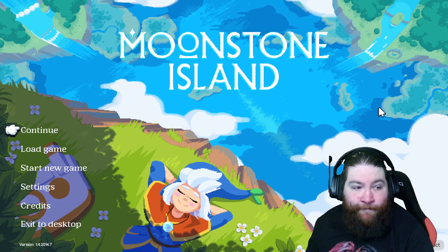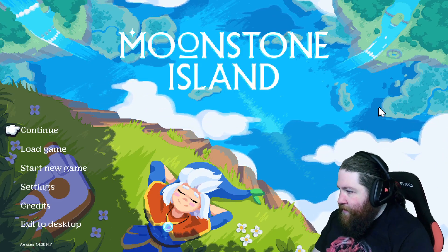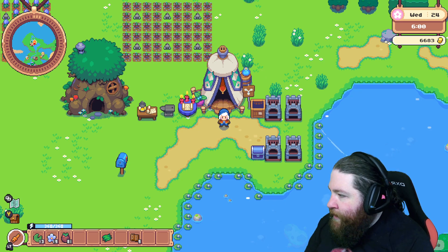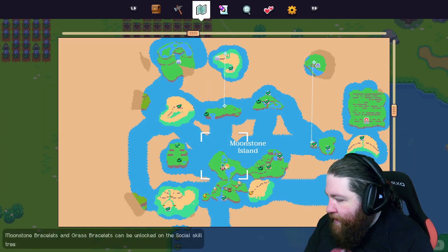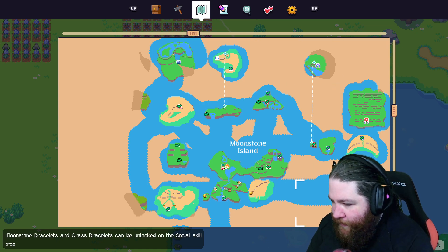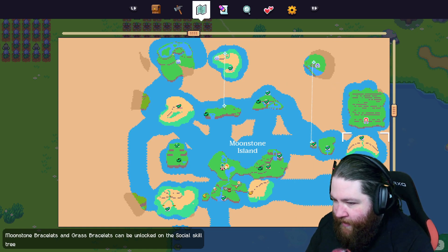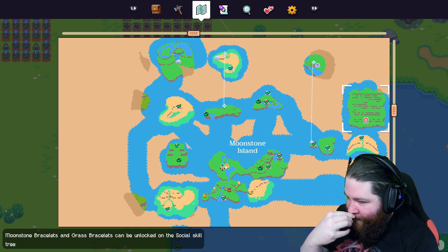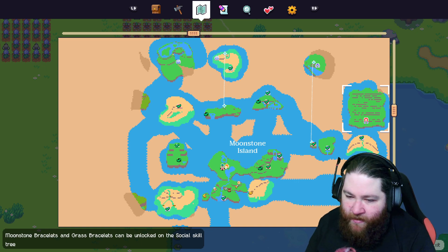Moonstone Island. Alright, I have no idea what we're doing. We've just woken up. I think we were exploring some islands to level up, but I don't remember much outside of that. We had just discovered this island which had a maze and a dungeon.